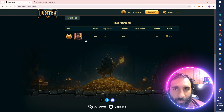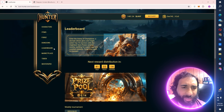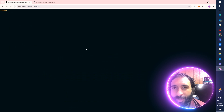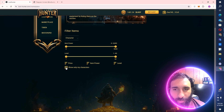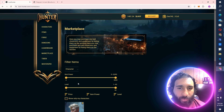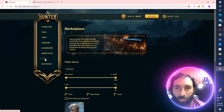We also have the leaderboards showing the people on top, so if you're absolutely crushing it in this game you can see yourself there. And there's an awesome marketplace where you can show only characters or characters you'd like to buy — you can also toggle up the item power and the different levels for characters you want to purchase based on their level.